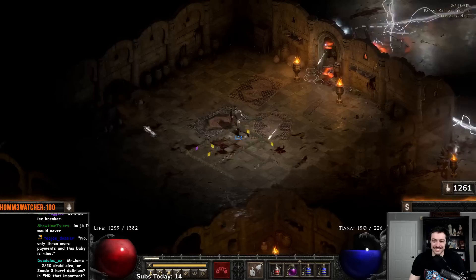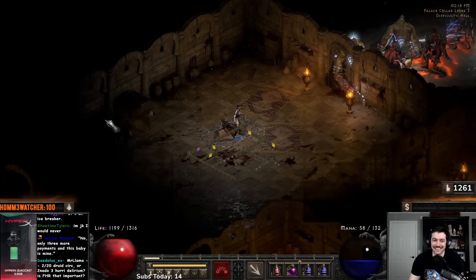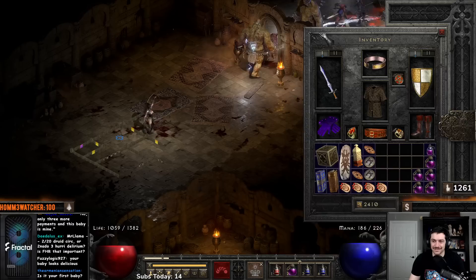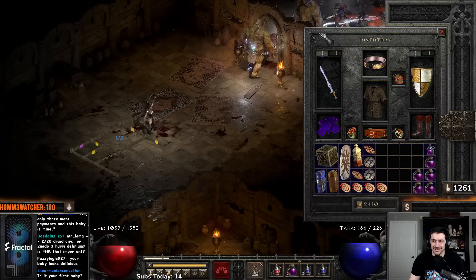This area is hot — so when it gets super hot in an area like that you can switch over, drop your Lower Resist, try to help out, and then once you get a couple corpses you'll be able to really get some Corpse Explosion going and that'll improve things a lot. Speed up the death process.